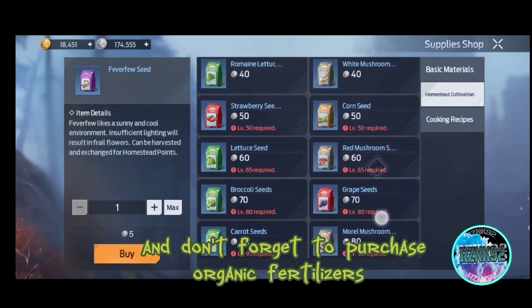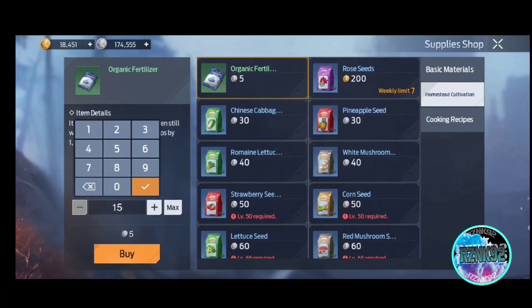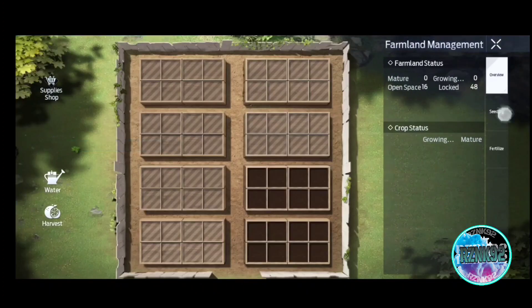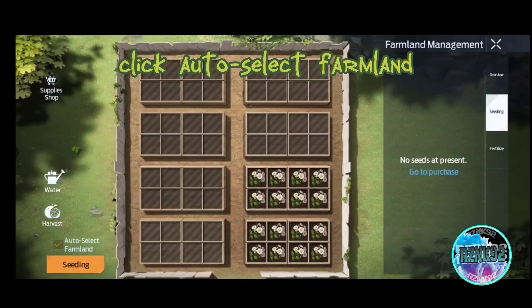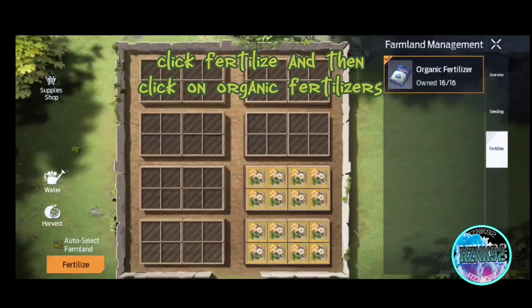And don't forget to purchase Organic Fertilizers. Click on Seeding Room, then click Fever Few Seeds. Click Auto Select Farmland, click Fertilize, and then click on Organic Fertilizers.